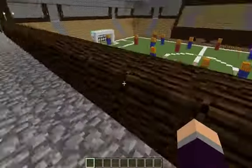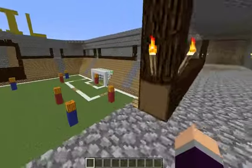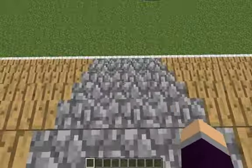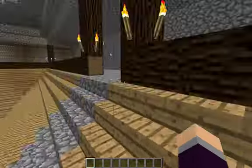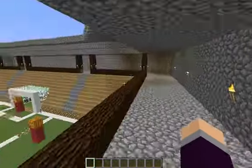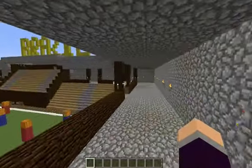So basically you start out here and you can't really climb over that — they probably wouldn't like that. You'd have to go through every one of these. These are like the walkways, and then you find your seat to wherever you want to sit. It's basically like that all around, which took a very long time.